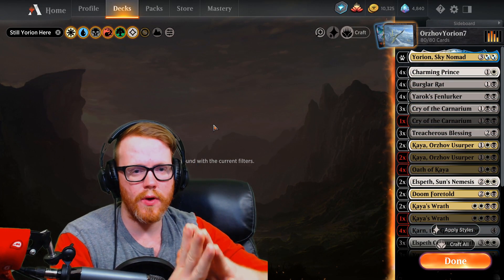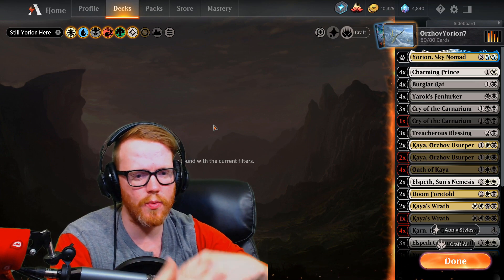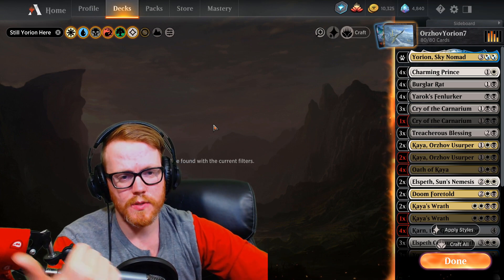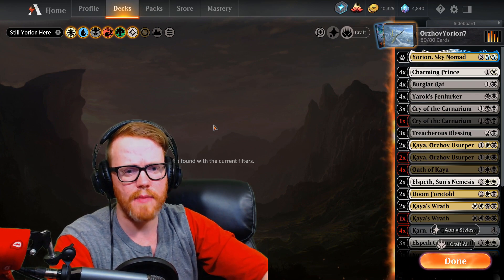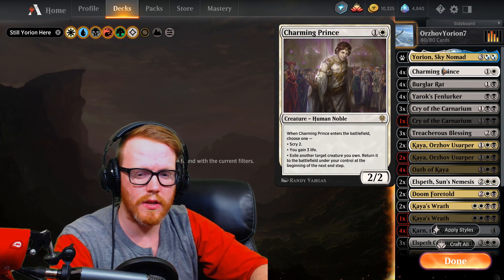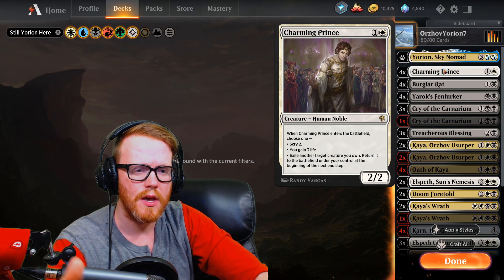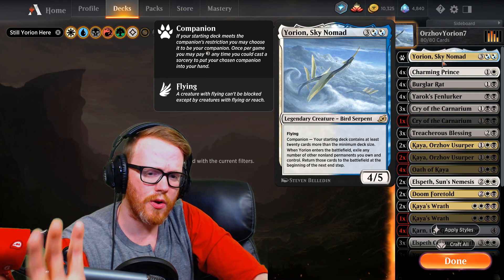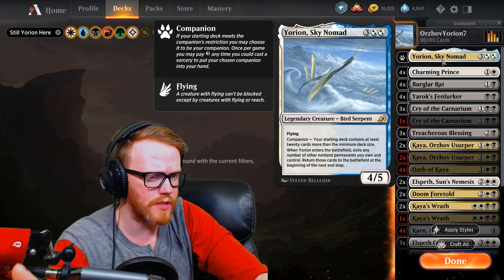The next deck is a Yorion deck — it's Orzhov, a black-white deck. The goal is to flicker a lot of things on the battlefield over and over again. Yorion flickers anything you own other than lands back off and onto the battlefield. Charming Prince is another card to flicker things, gain some life if you're in a pinch, or scry to look at the top two cards of your library to set up your turns. Yorion, Sky Nomad is your companion, so you're playing 80 cards. It's a 4/5 flyer that flickers things in and out.